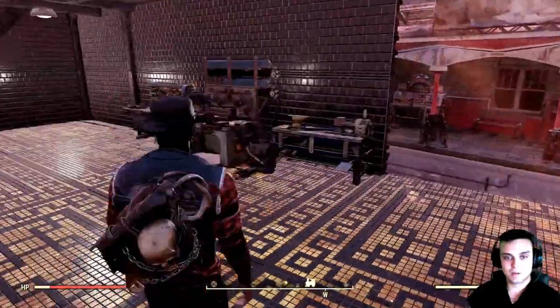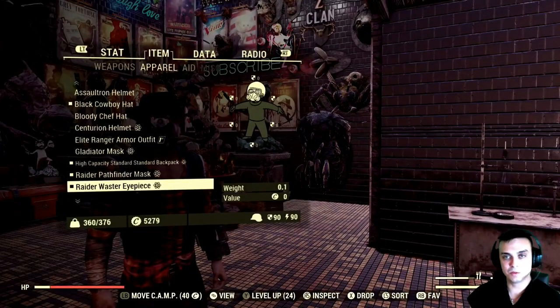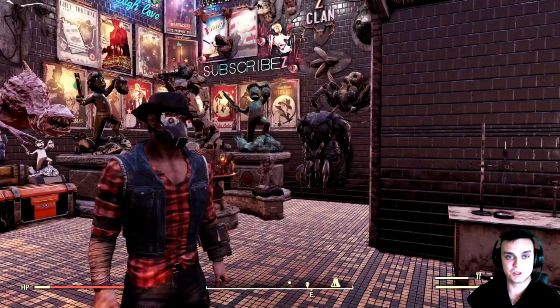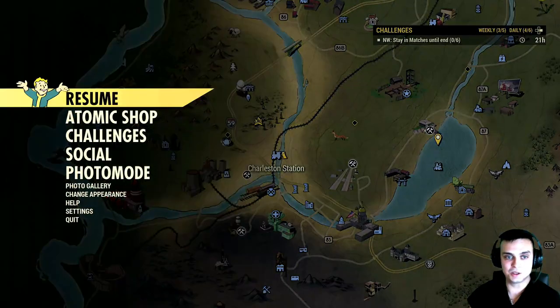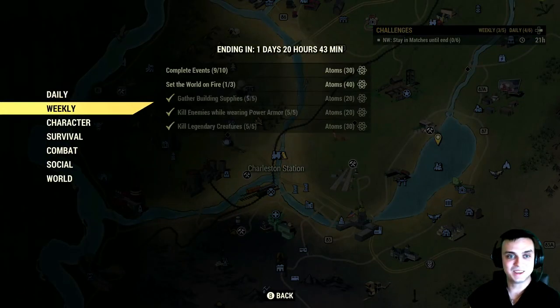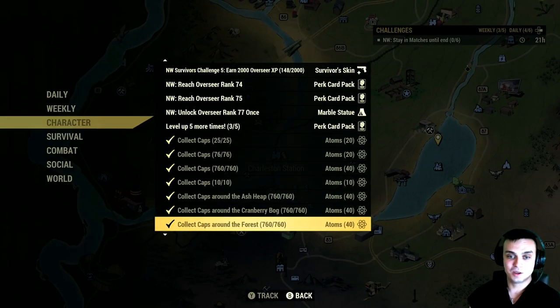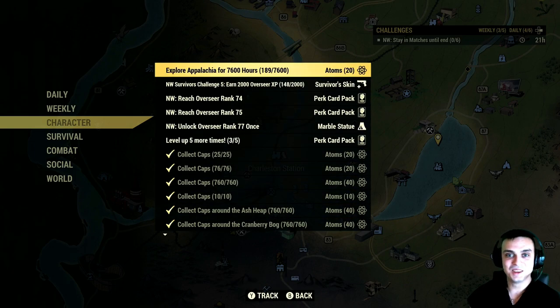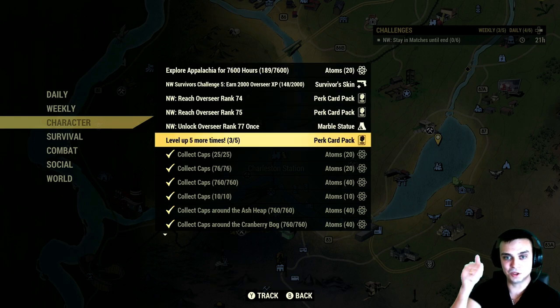If you are just starting out, have in mind that you first need to complete the other sections of challenges in order to continue. You can't just get a reward without grinding anything else. You won't be able to go for the OP outfit on challenge 8 without doing the earlier ones. You'll need to do challenge 1, 2, 3, 4, 5, 6, 7, then 8.